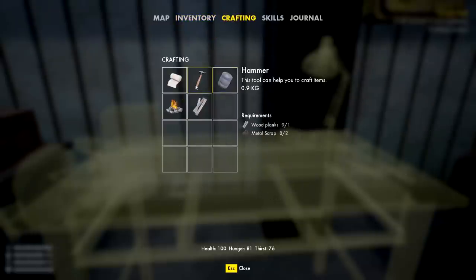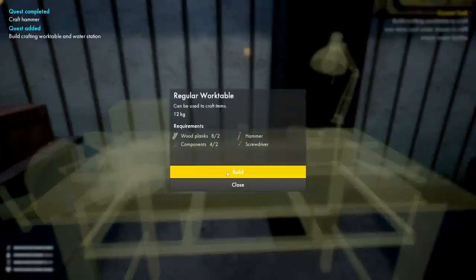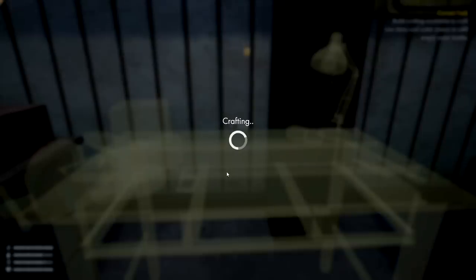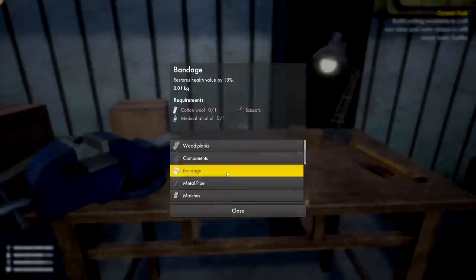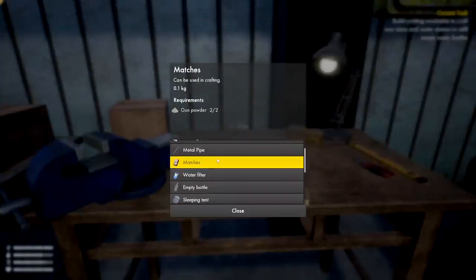I can craft it here in the crafting menu. We have bandages too — need scissors, medical alcohol, and cotton wool. Also can make a sleeping tent and a fire. We'll make the hammer as the game wants. Sweet — now we can craft items here, 12 kilograms of storage. Let's open this up.